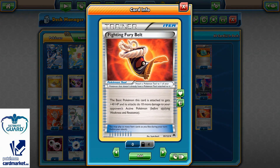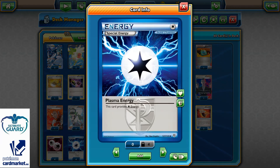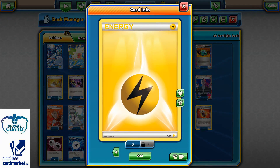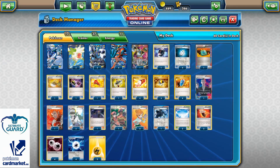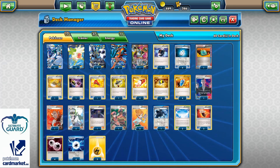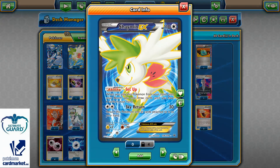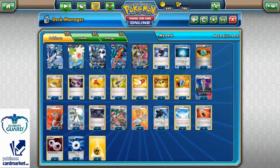Two copies of Fighting Fury Belt for extra 10 damage and 40 HP, and then 11 Energies in total: four Double Colorless Energies, four Plasma Energies, and three regular basic Lightning Energies — which is very important against Chaos Wheel, because if I only ran Rainbow Energies and my opponent managed to Chaos Wheel me, I simply can't recover since I can't attach Energies or use Raiden Knuckle. That's why I'm going with three Lightning Energies.